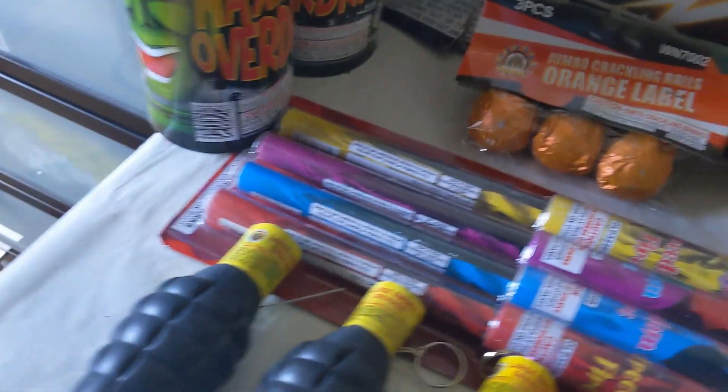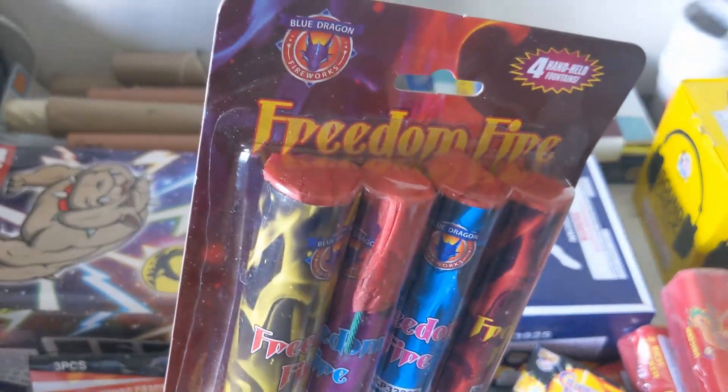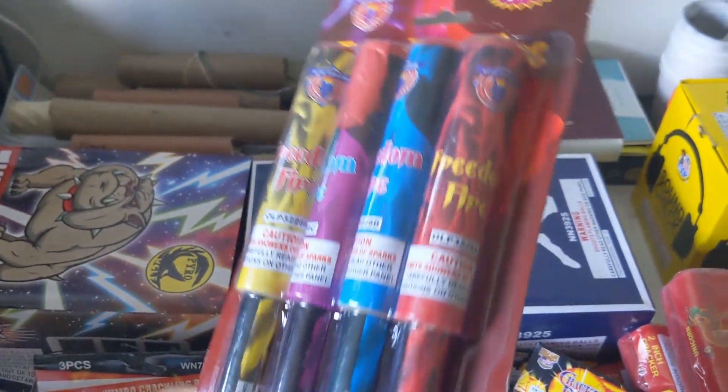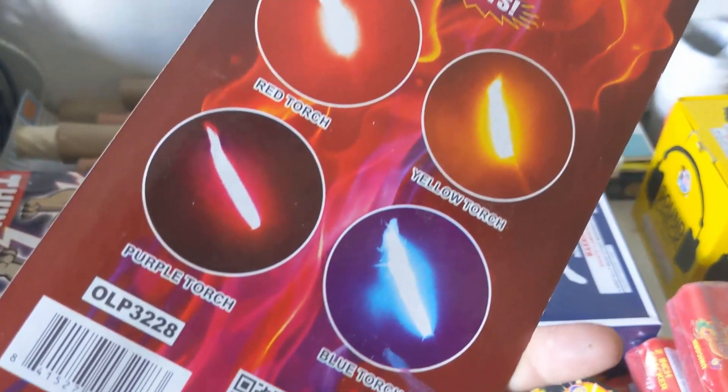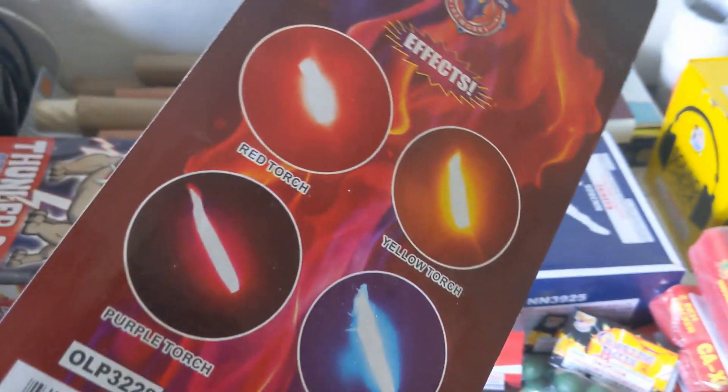Next up I'll showcase these — the Freedom Fire torches. You light them at the top; it took me a while to figure out where the fuse was. They've got all these different amazing colors of flare that are just ready to go and light up the night. Beautiful torches.